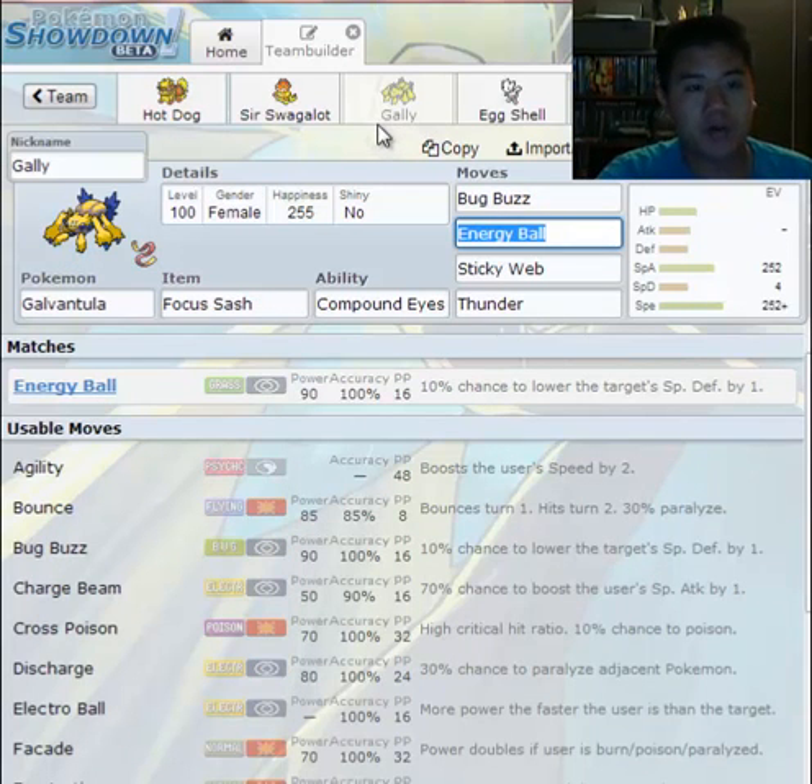Under the support category, you have a bunch of subcategories. Offensive only really has attacking, but under support moves you have hazards, you have statuses.